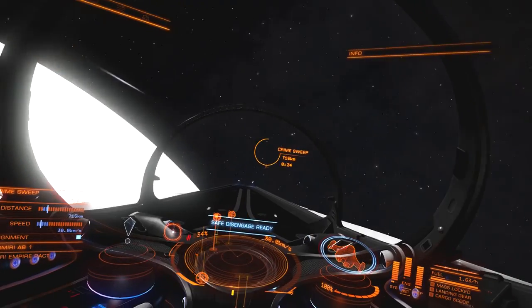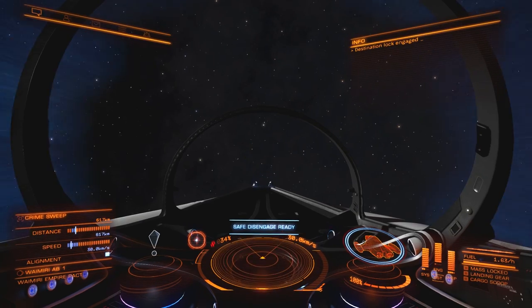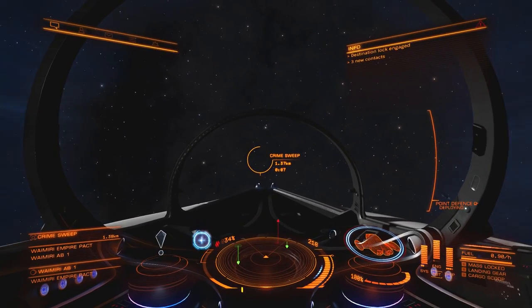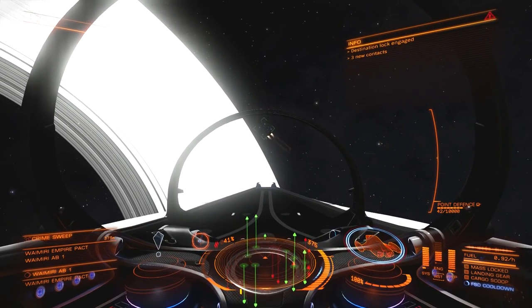Head to that system and look for crime sweeps. I found this one around a gas giant, and you'll detect them within about a thousand light seconds. If you're having trouble finding them, go to a nearby planet and look for them.